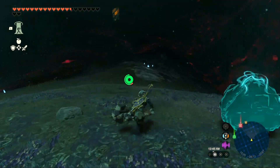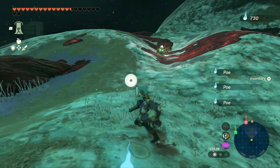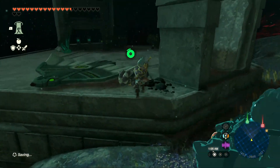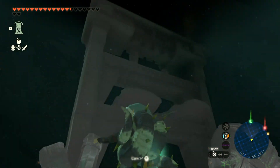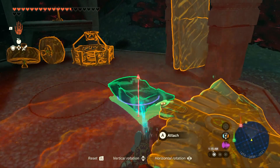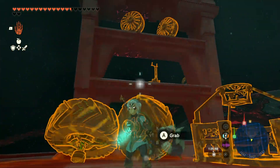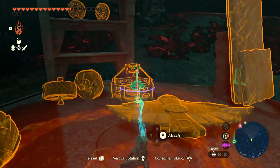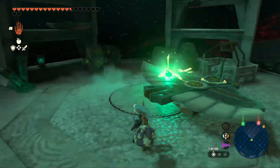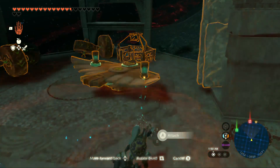We should definitely go approach that light root — we've got a long way to reach the other side. Now we've got more build parts here. Let's not ascend — let's pull up Ultra Hand and start building some parts. We've got a sledge, and we can place it here. We've got the steering stick, two low-battery proportions — let's place some of them. There are only two batteries.